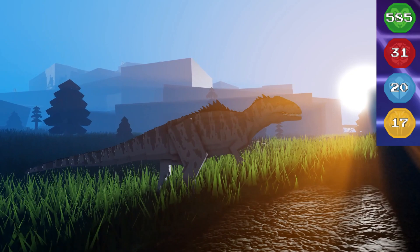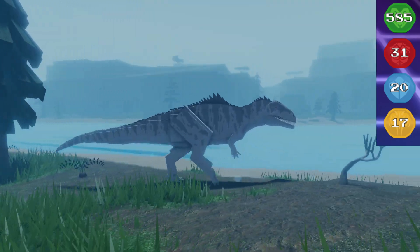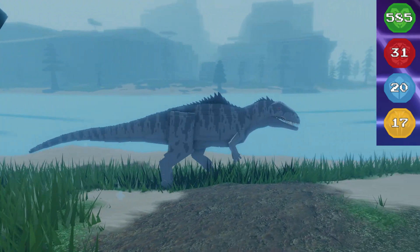Now when it comes to the Giganotosaurus' stats, they're quite significant compared to the majority of dinosaurs in game: 585 health, 31 damage, 20 armor, and 17 speed.